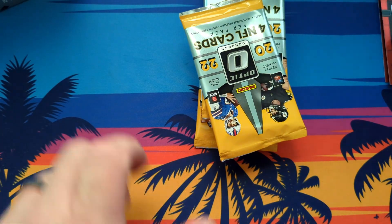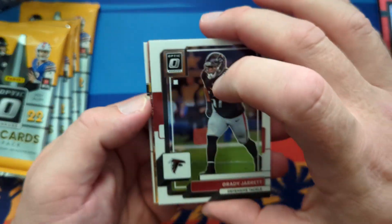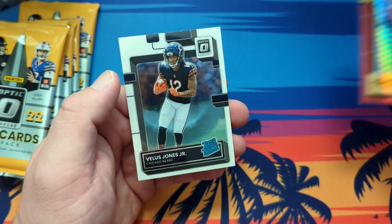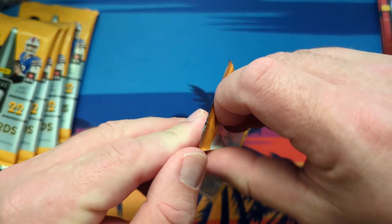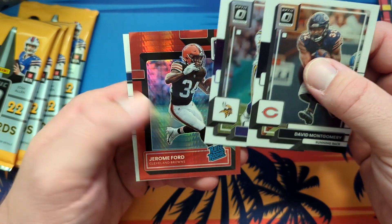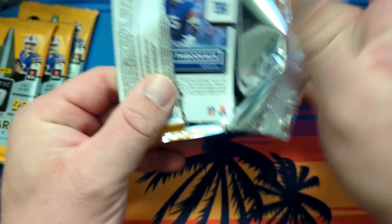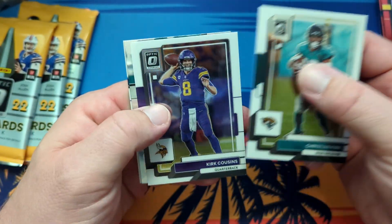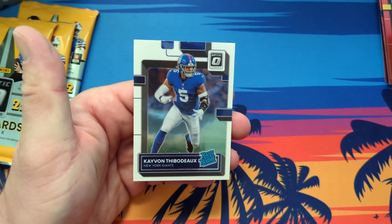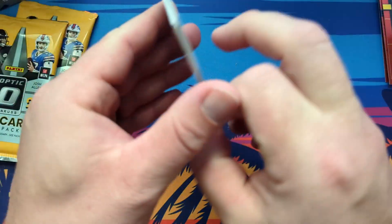Let's see what box number two holds for us. Greg Jarrett, Gridiron Kings George Pickens, and then a Pickens Red Hyper. A Bayless Jones Rated Rookie. Red Hyper Jerome Ford, Jelani Woods, Skylar Thompson Hollow, a Kayvon Thibodeau. The Red Hyper Brock Purdy would be pretty neat — so we can try to pull that.